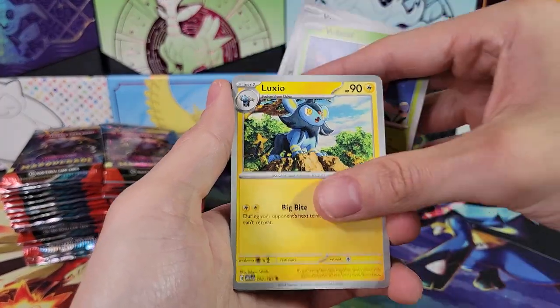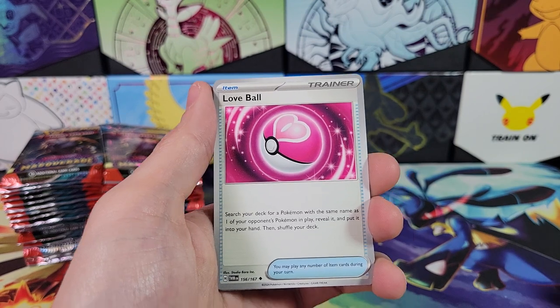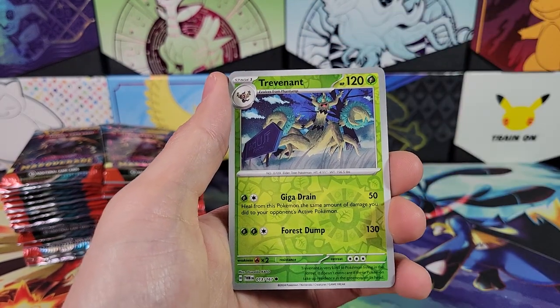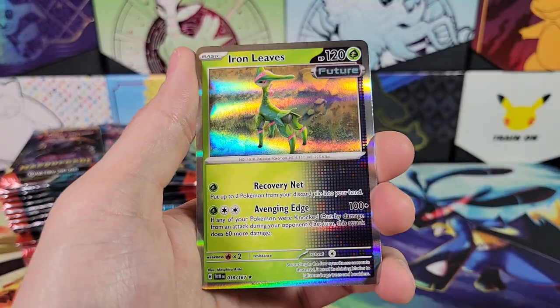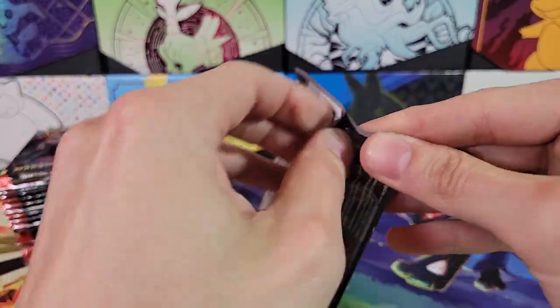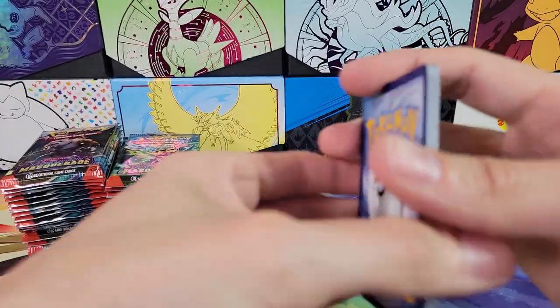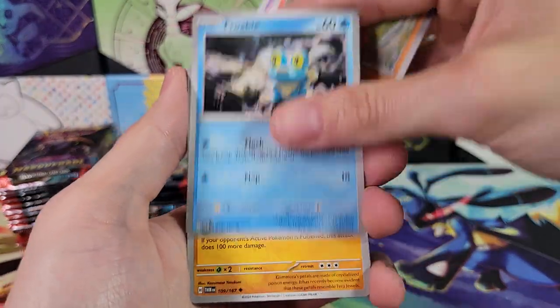Riftvarum, Volbeat, Luxio, Probopass, Love Ball — interesting. Scolipede, Reverse Trevenant. Frostlass, Iron Leaves. Feebas, Girafferig, Froakie, Claymation.